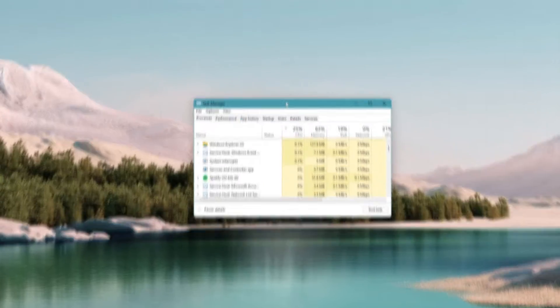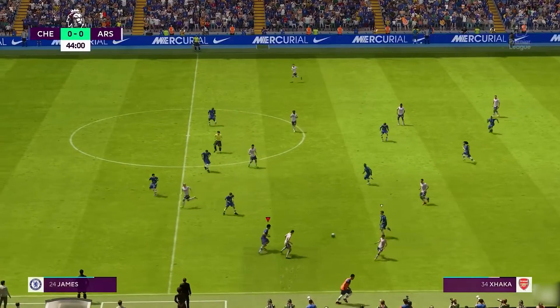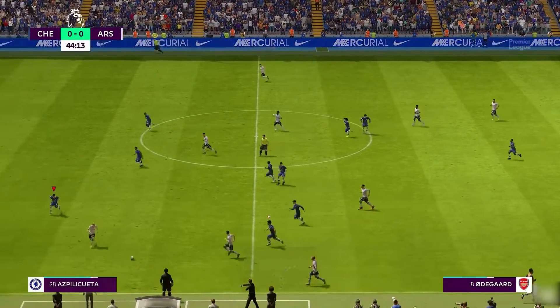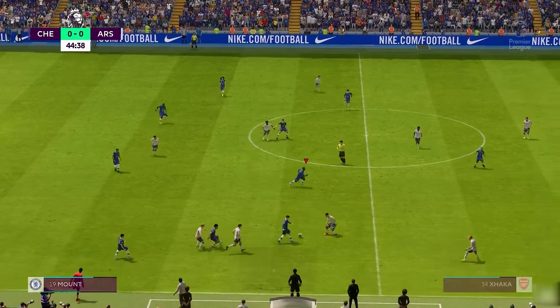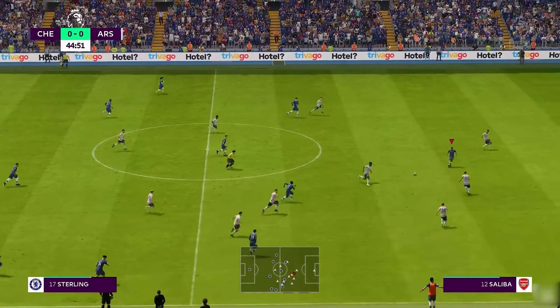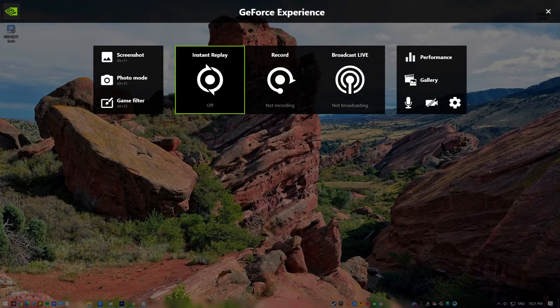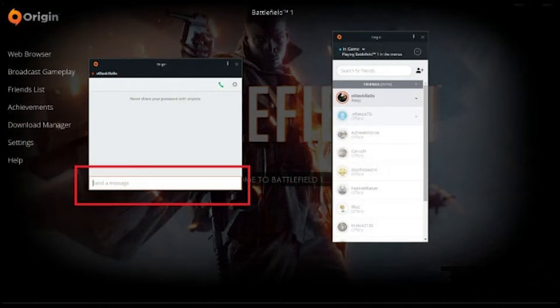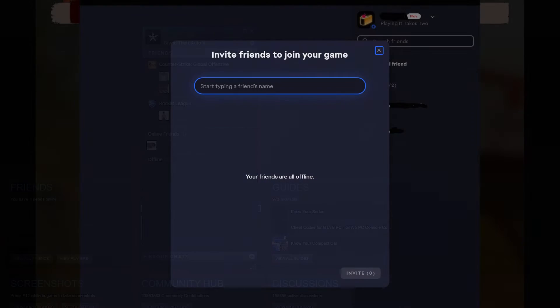Next, turn off any overlay. If you're experiencing an unrecoverable error in FIFA 23, deactivating any overlays you might be using is a good place to start troubleshooting. Examples of overlay elements that can affect games include: NVIDIA GeForce Overlay, Origin Overlay, and EAC Overlay.